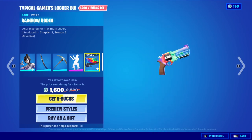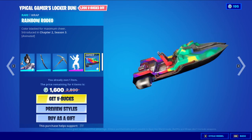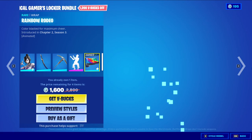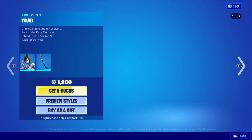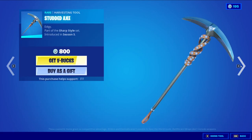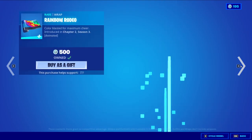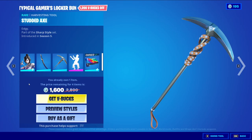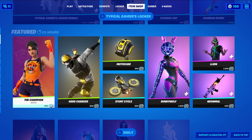Rainbow Rodeo, one of my favourites. I am really wanting Suki but at the same time, 1200 — I don't know. You can get all those separately though. You might as well get the bundle. I'm probably going to end up getting the bundle even though I don't really want Reanimated or the other thing.